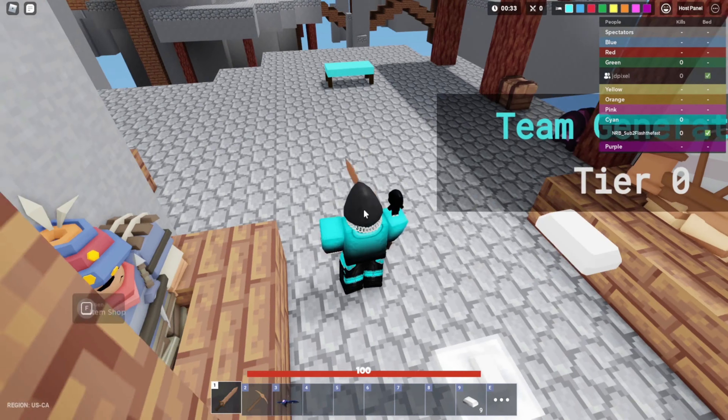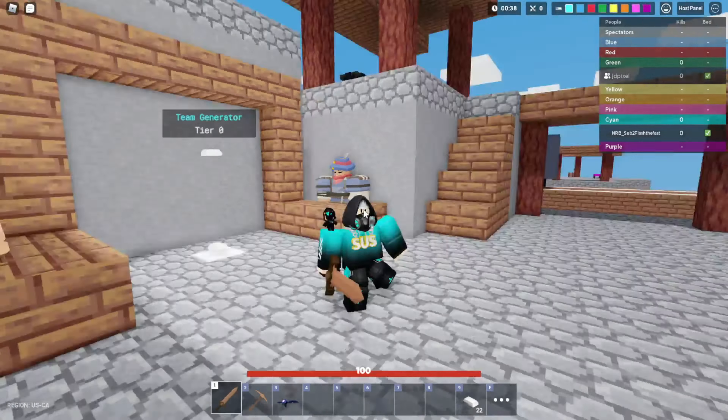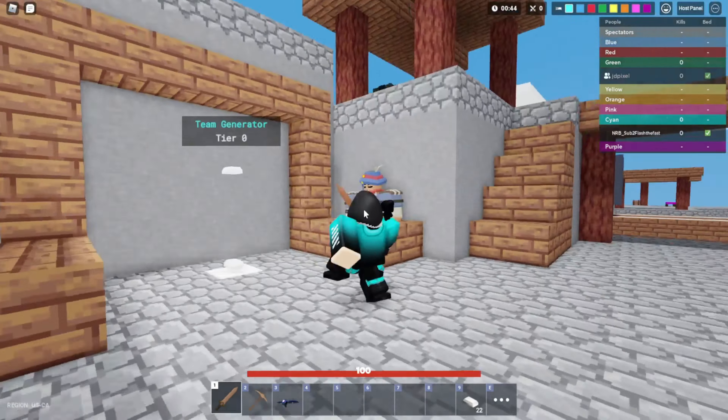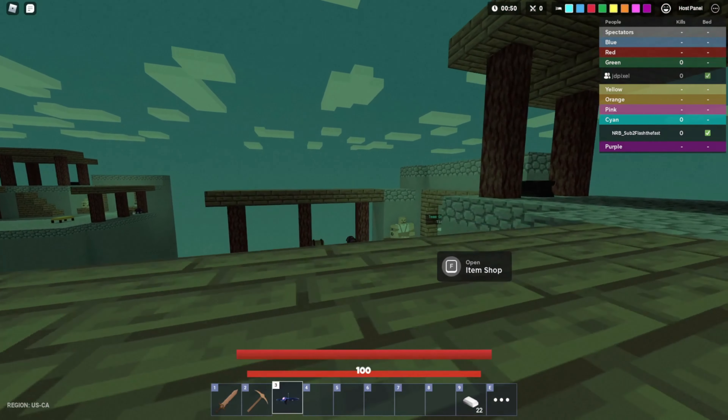I'm gonna land my drone and look — I cannot move my mouse, it's just stuck there, like Caps Lock or Shift Lock is on. It's just stuck because of the drone. BedWars, if you're watching this video, please fix this glitch — it's very annoying, I don't like it.